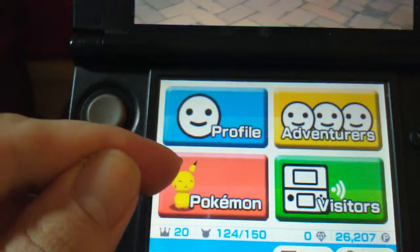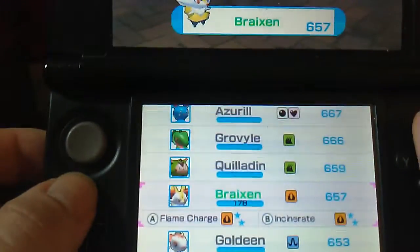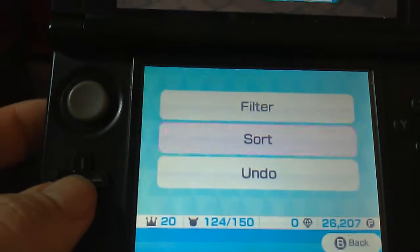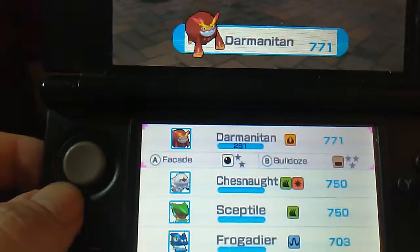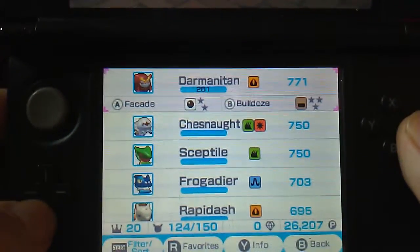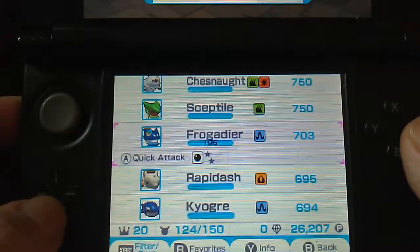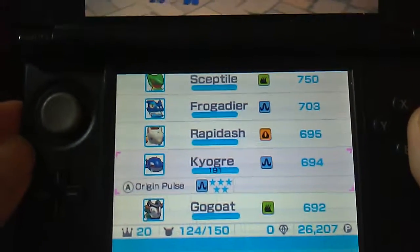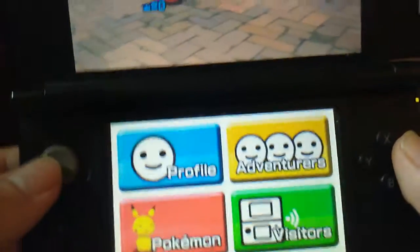I recently caught Kyogre. Here's my list of Pokemon — you can sort the list in any way you like. When I'm looking for a Pokemon to go into battle with, I pick the highest power, but some of their attacks aren't so great. You really want to pick one with high power but also with an attack you're comfortable using, because different attacks suit different play styles. I usually go with Kyogre because he's pretty powerful and his attack is great.